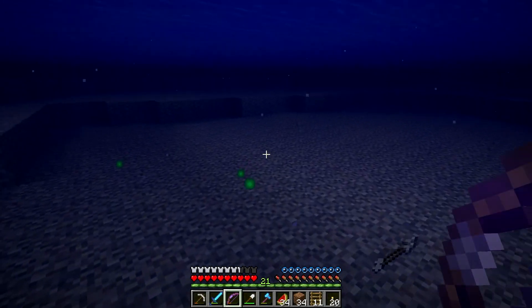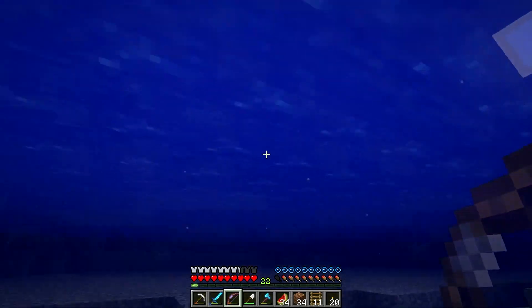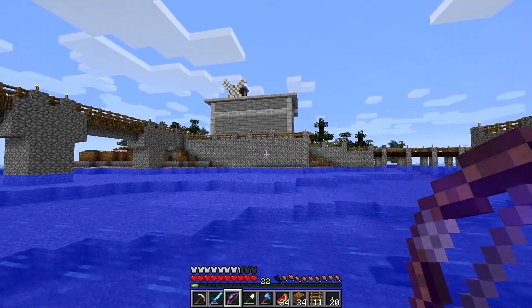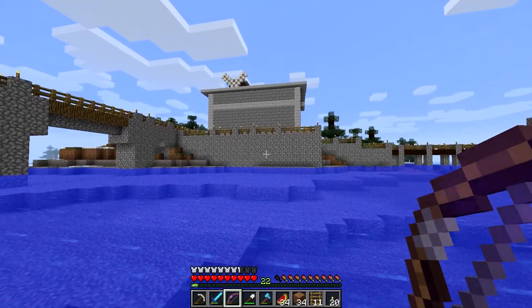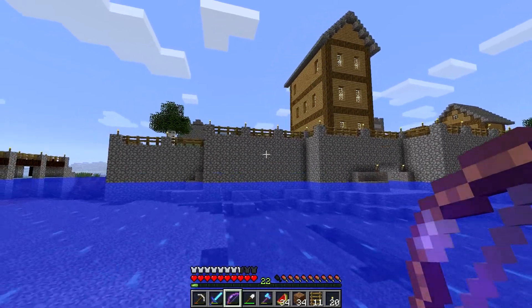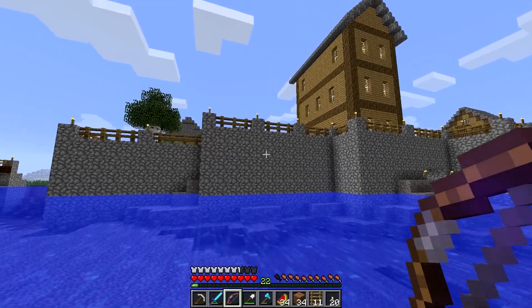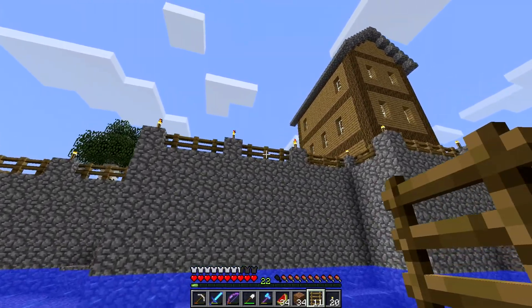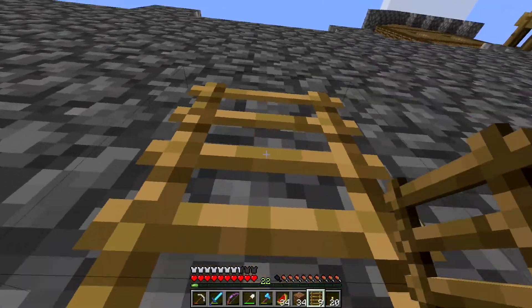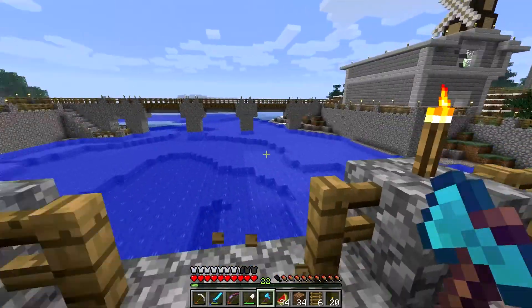We're going to be putting in some ladders and some gates into the walls around the harbour. Because this is what this basically is — it's a harbour. So that if you do fall in, you can still get up. Ingenious, I know. So we're going to start over here. There's a three block gap in this one, so this would be a great place to start with replacing this with a gate.